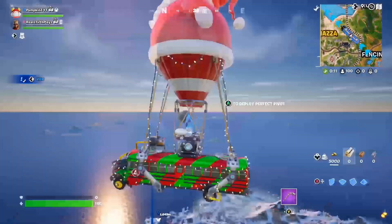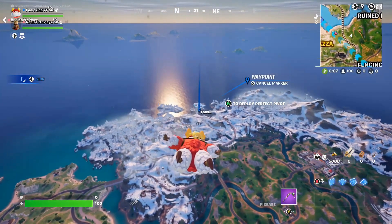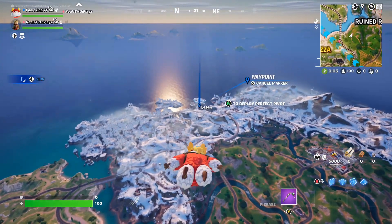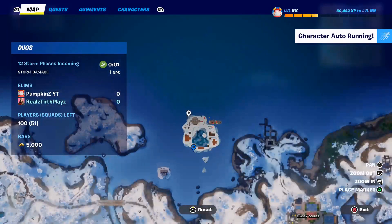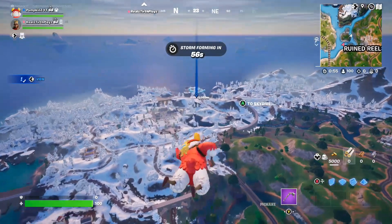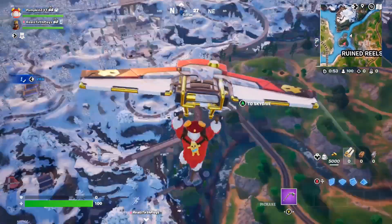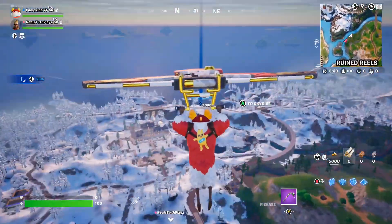All right, so for our first match, we have Gringle Guff. For him, it's going to be legendary and mythic weapons only. And of course, we're going to be landing at this secret Santa place. It's on the map now. It's a little glitchy - sometimes it's not on the map. But we're going to meet Santa right there and then try to open some presents. Here's the secret Christmas glider as well.